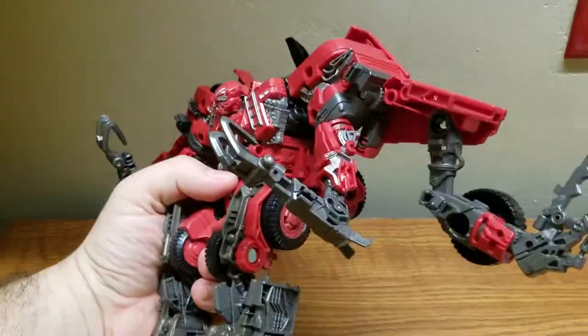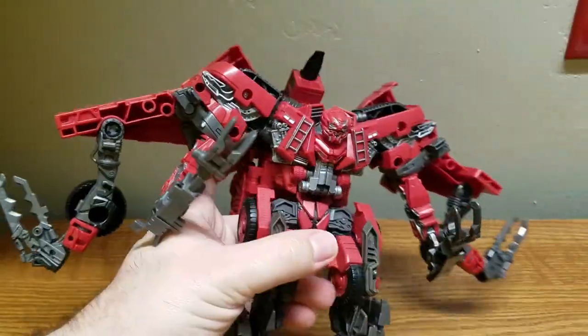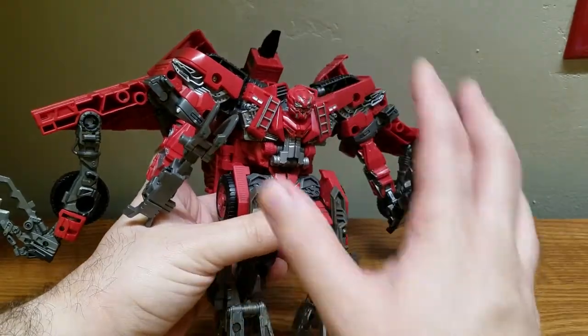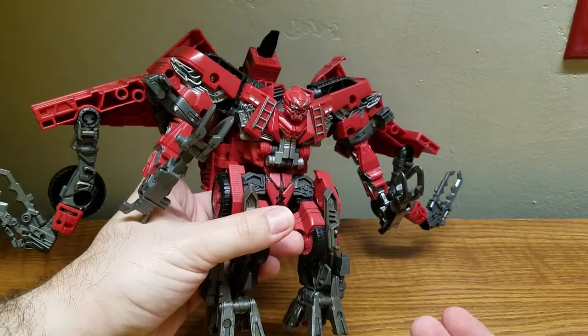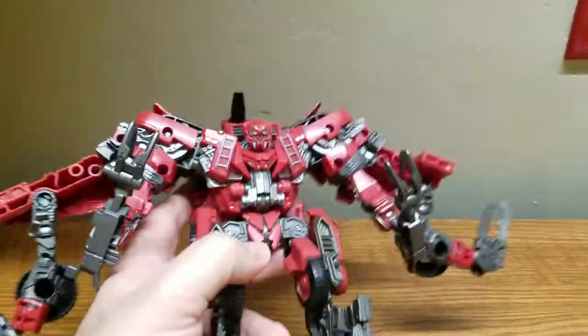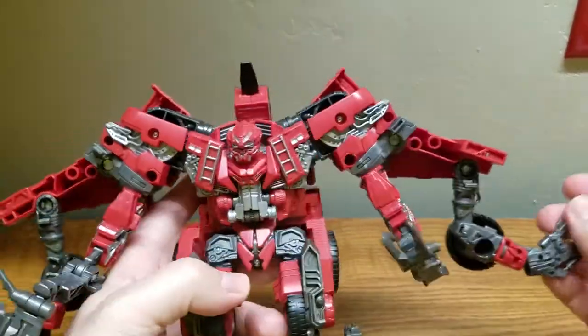This looks really cool — like a big crab or a spider; most people would go with spider. Interestingly, if you look at the concept art this robot mode was based on, it looked more spider-like, but this honestly looks more like a crab — especially with all these claws. He has no actual hands; they're all just hooks and claws, which is really cool.